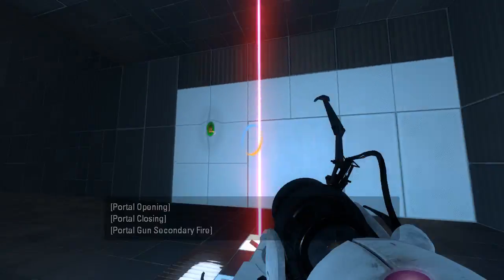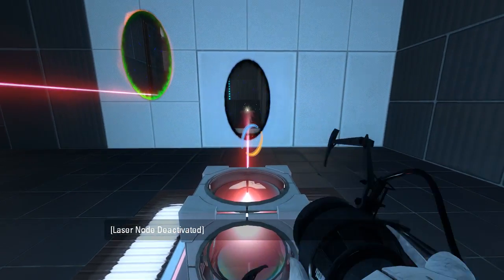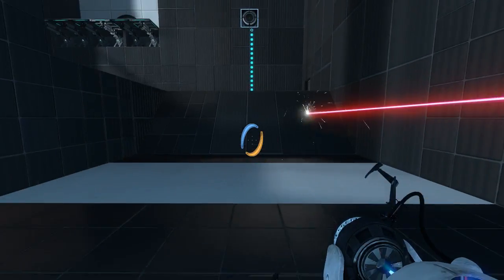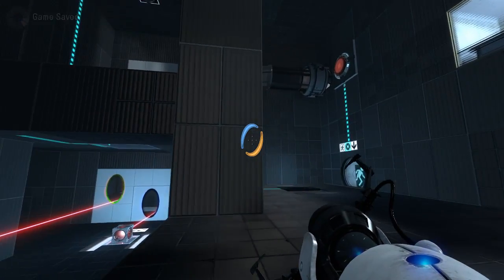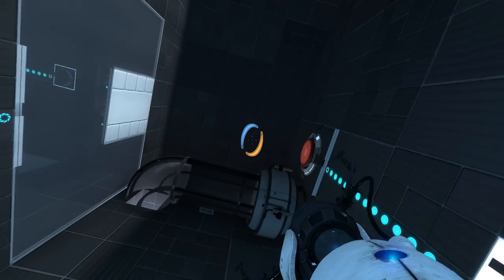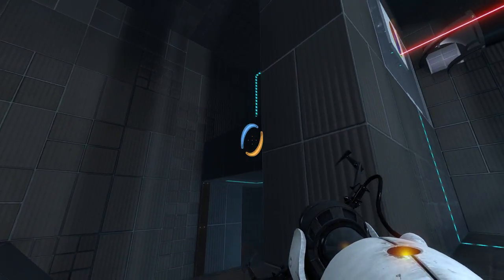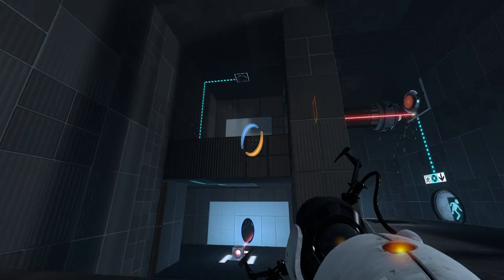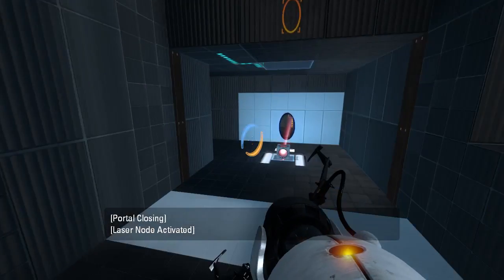Might as well point the laser through a portal, right? Oh, that's aim-assisted. Where to next, then? What activates that? Something up there? I guess I could just portal up there now. Oh, look at that - I hit it anyway.